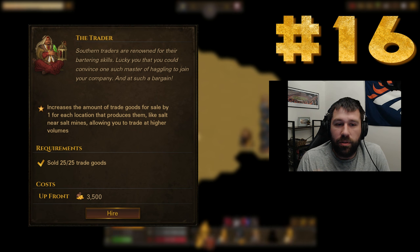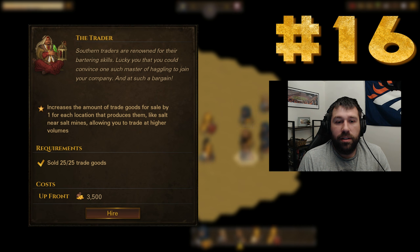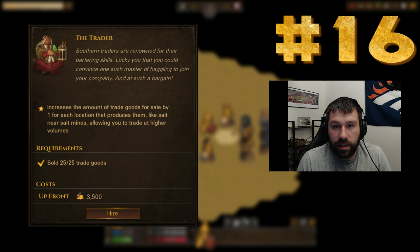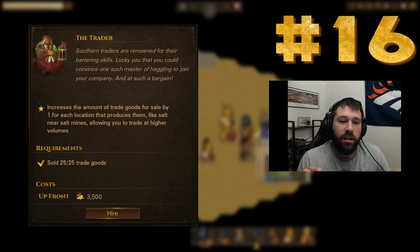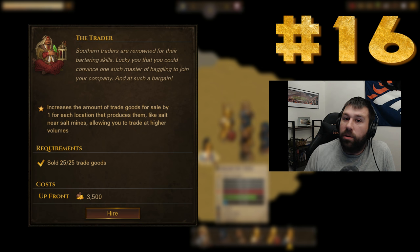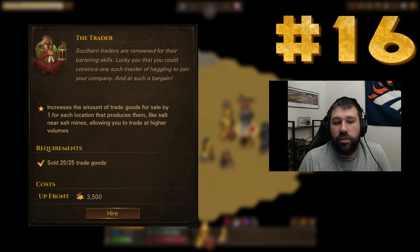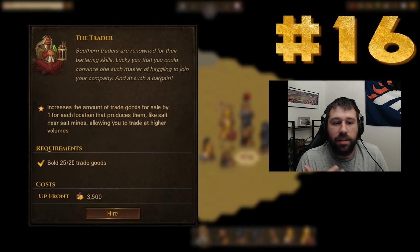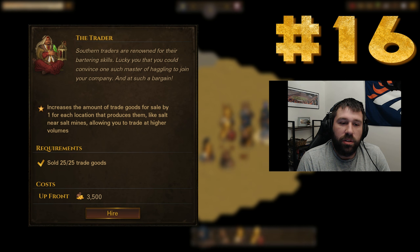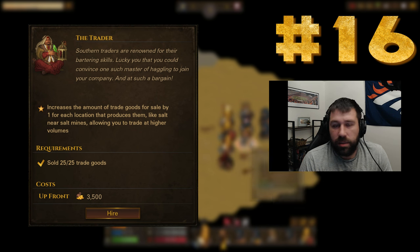The Trader pays off by making up the difference of what you spent. You're trying to buy enough copper, salt, or other goods, and you don't make a single dime of profit until you break even on that 3500. Once you get past that, it's all pure profit. You have to spend some to make some. I look at it more as an RP role than a meta role. It goes well with the caravan campaign, but long term there are just better options.